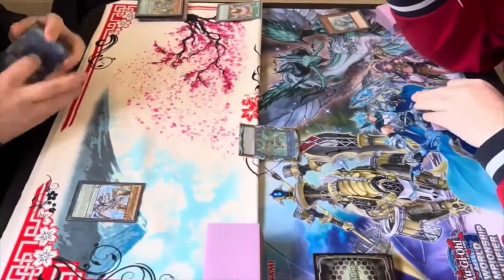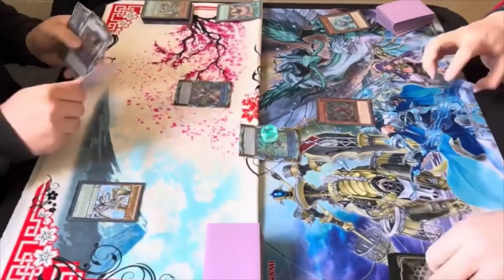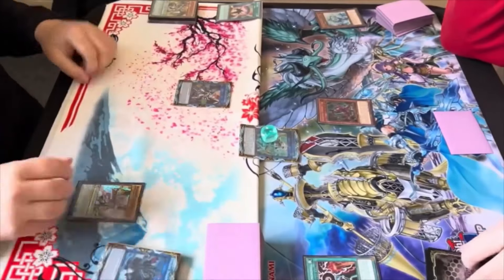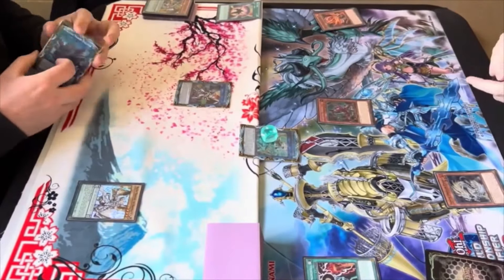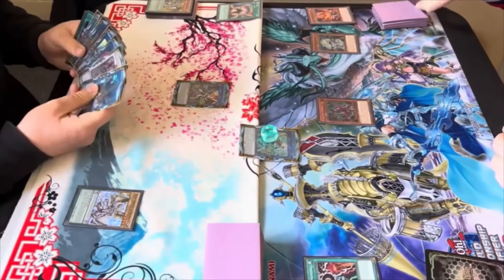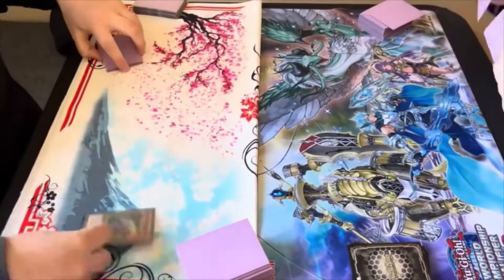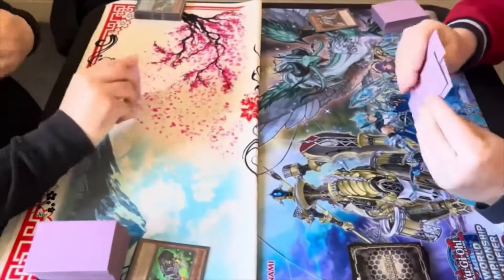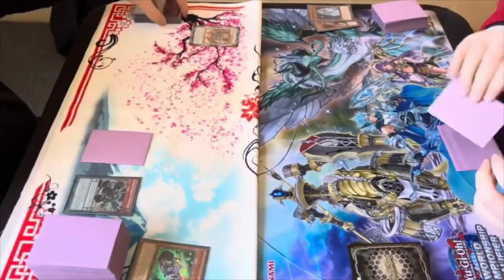He cuts my deck, draws for turn, and top decks Fan Rare — he's reading my cards. He specials Fan Rare and I'm thinking about what to do. He activates the field spell, adds with Fan Rare, normal summons the Tenpai, and I try to bounce but it's still OTK because he has the quick play. Game two — I activate Wakaushi Bike, scale Wakaushi, his effect gets hit with Ghost Ogre. I normal summon, make Ignister, he Mourners, and I pretty much end my turn.